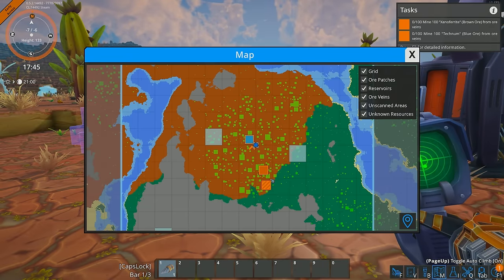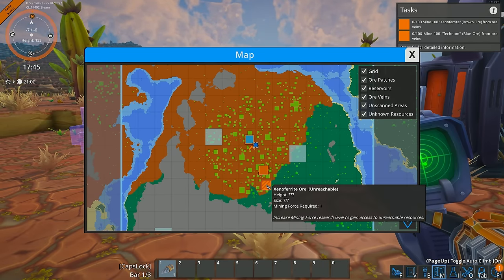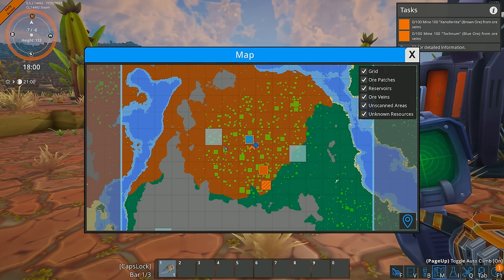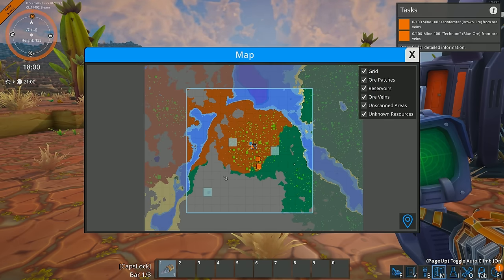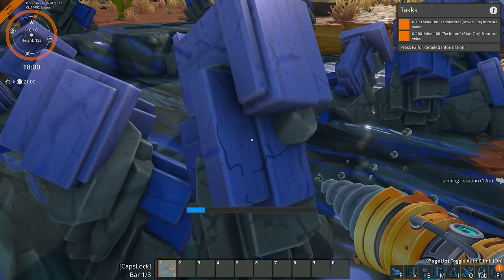If I scan this, does it come up on the map as well? It does — xenopherite, and what's that? Unreachable xenopherite ore. Unknown resources around us too. We do have a few patches around us. We can kind of see the chunks around us as well. So without further ado, let's start grabbing some of these.